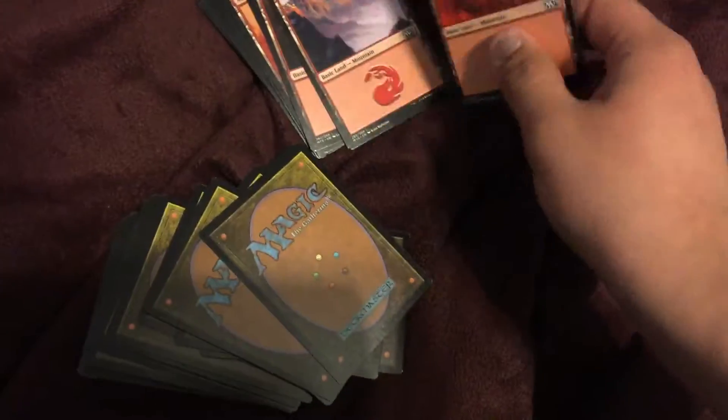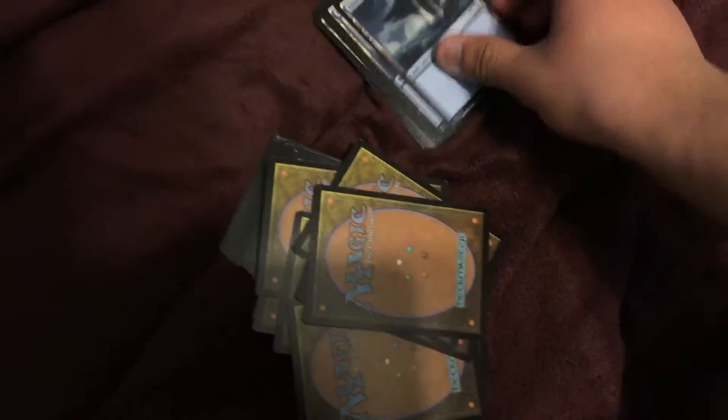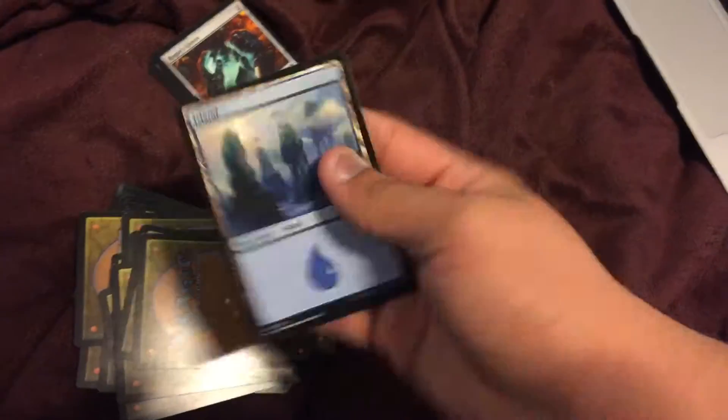So let's count — we have twelve types of mountain cards. Then we have islands — one, two, three, four, five, six, seven, eight, nine, ten, eleven, twelve islands.